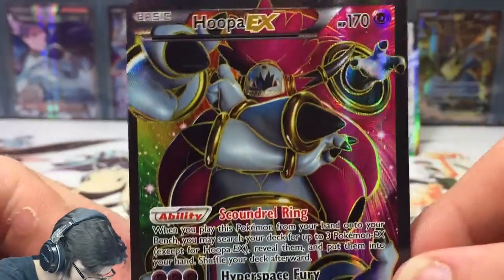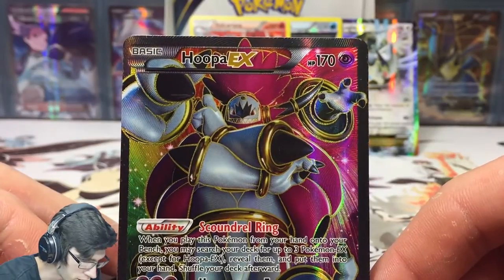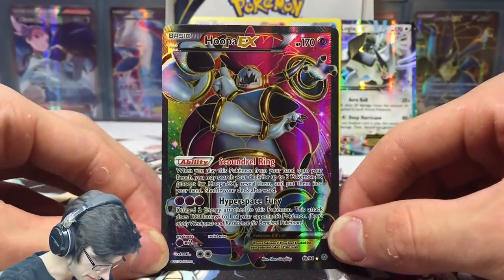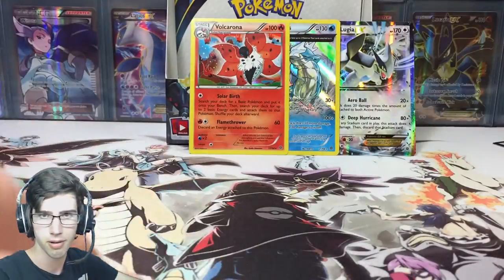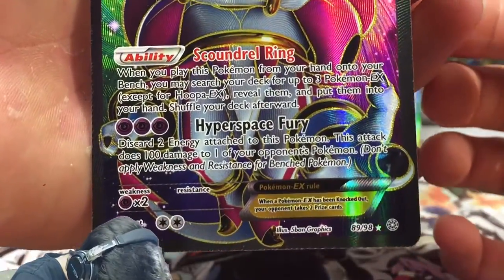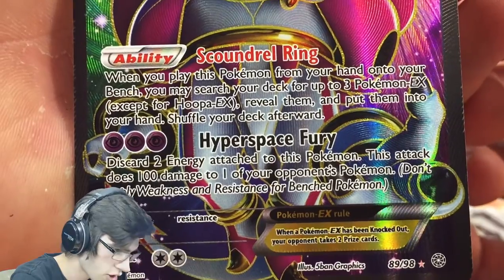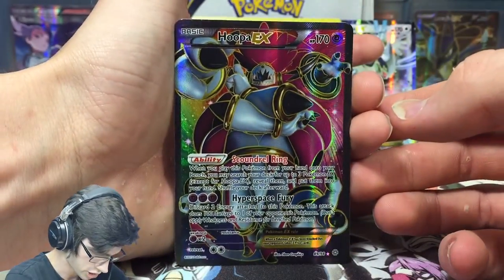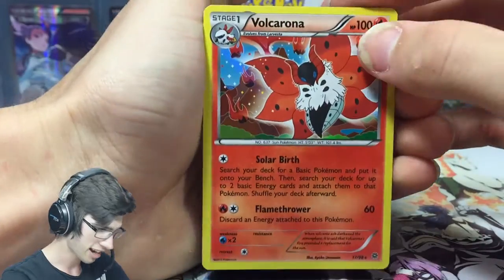This card looks amazing in person. Look at that in the light - you can see the texture. This card looks so good in person. I've seen scans and stuff of this but it looks amazing in person. Just have a look at it from the distance again - that is awesome. Let's see if we can get a close up of this for you guys. For you guys that want to have a read of that - it's 89 out of 98. It has the ability Scoundrel Ring and the attack Hyperspace Fury. That is awesome. What a way to finish off this booster box opening. I just had to really admire that - I love it. That art looks so good in person.